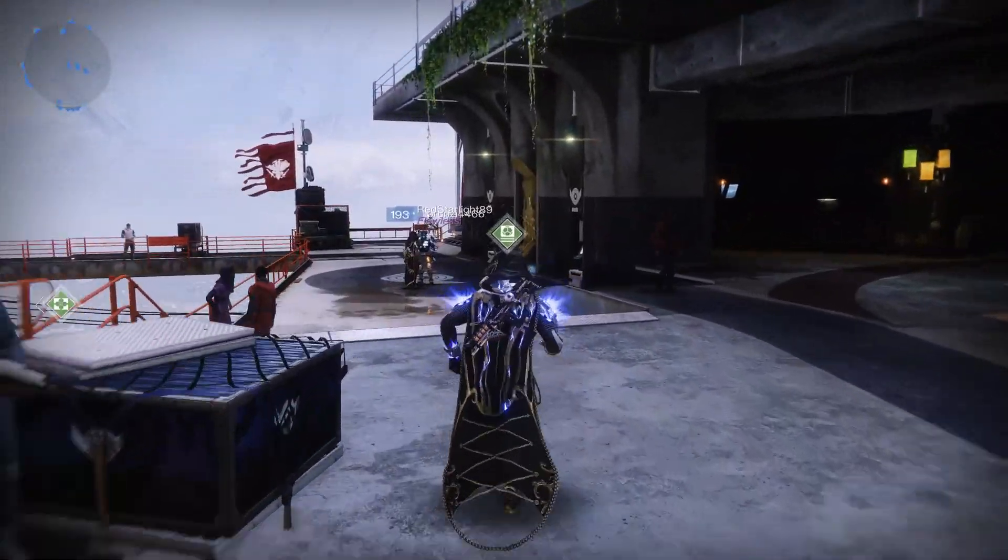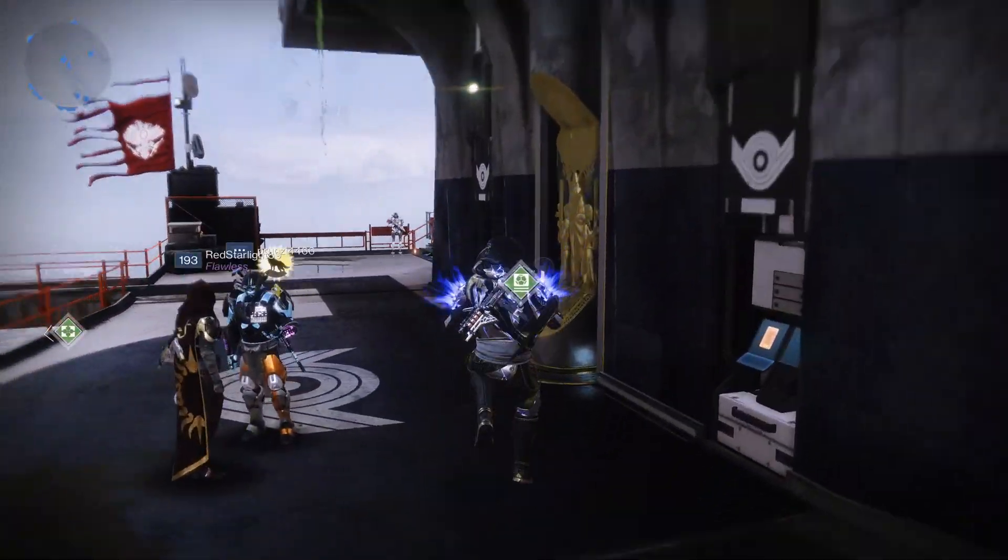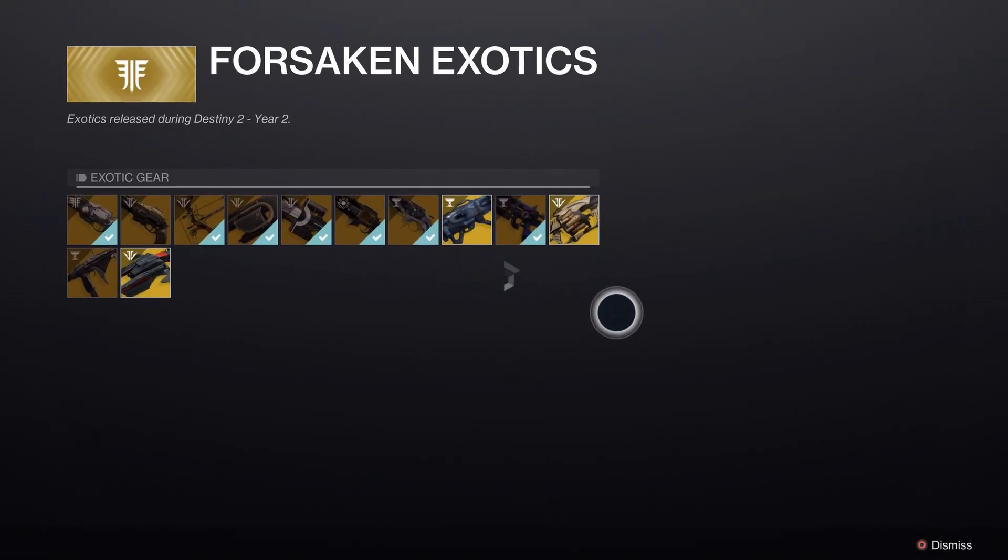Erster Schritt: wie bekommt man die Anarchie? Die Anarchie ist eine exotische Waffe, die ihr nur vom Monument der verlorenen Lichter bekommen könnt. Hier müsst ihr aber allerdings aufpassen, da es sich hier um eine Raid-Waffe handelt — diese wird mehr kosten als all die anderen exotischen Waffen.